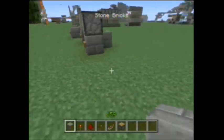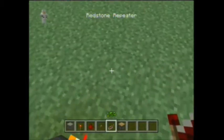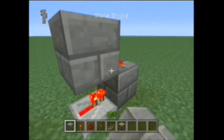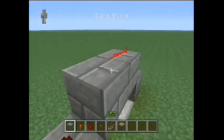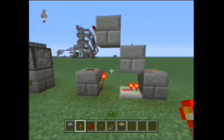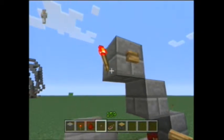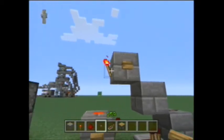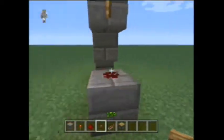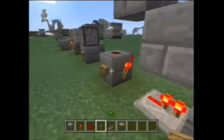Here's another one — we have a redstone repeater, block, redstone, block, redstone, and a torch like that, and then buttons here. Those are your input blocks. If I push this button, this torch will stay on until I push the other button. These blocks are your inputs and your outputs, or you can just use these torches as your output.